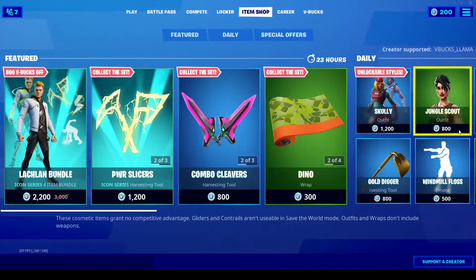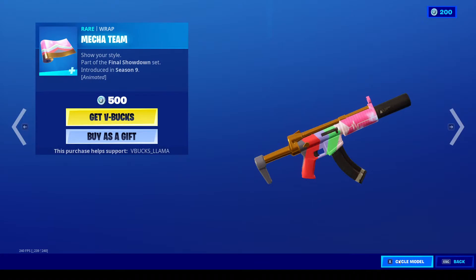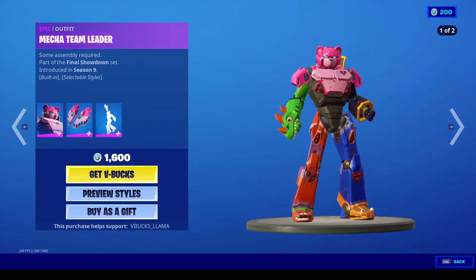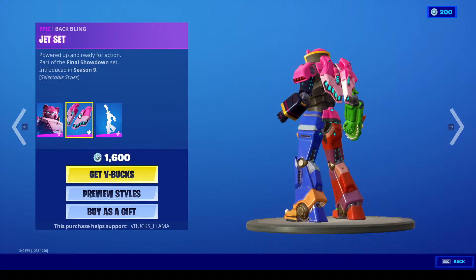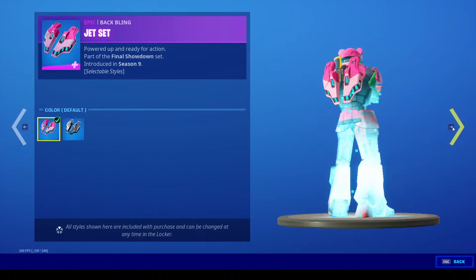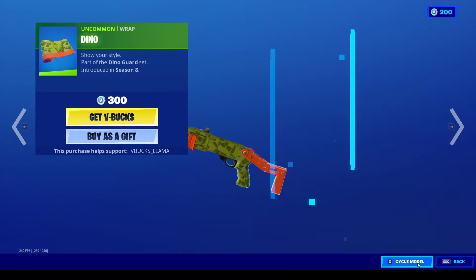Alright, respect. Next up we have the Combo Cleavers, as well as the Mecha Team Wrap, and of course the Mecha Team Leader is back. That's a built-in emote, so that's pretty cool. You have the Jet Set as well, and that comes in a metal variation. Next up we have Dino.